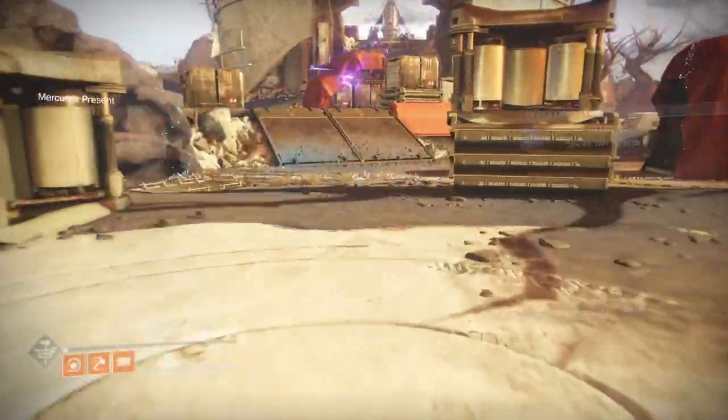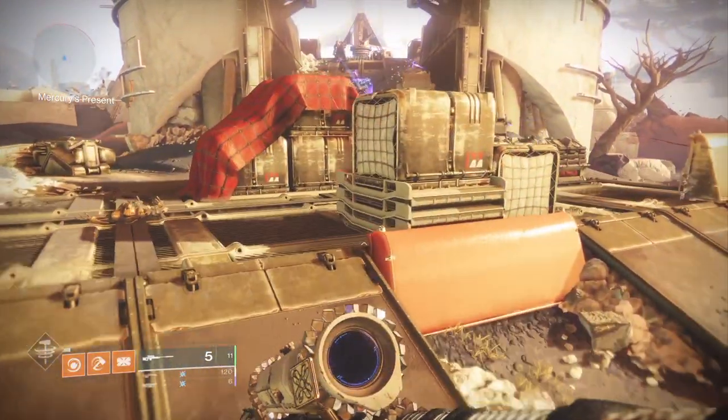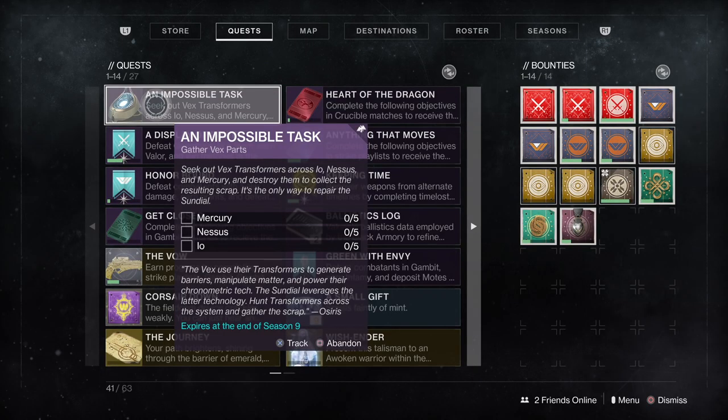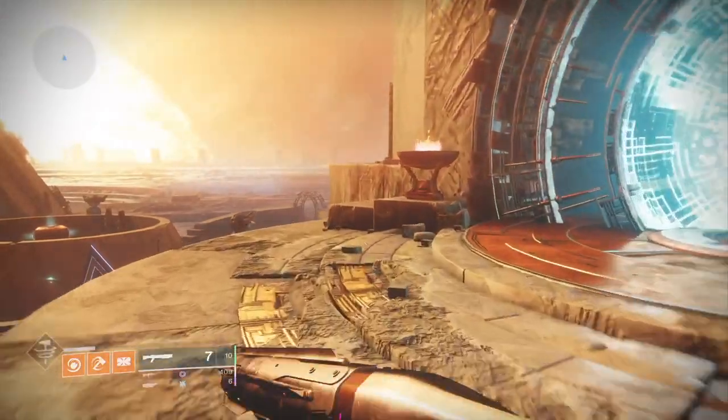Hello everyone, welcome back to another Destiny 2 video. This one's about an impossible task — the one we get from Osiris, trying to do the Saint-14 mission questline. We have to go to Mercury, Nessus, and Io to get Vex Transformers. So we're going to go first of all to Mercury to find the first one.